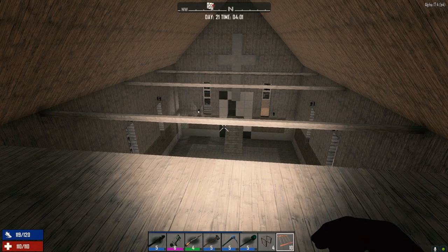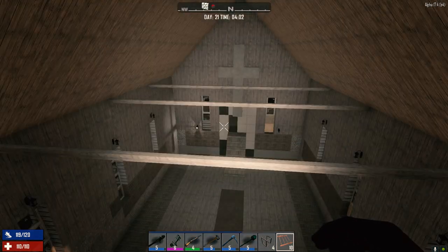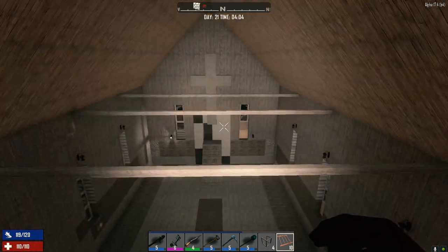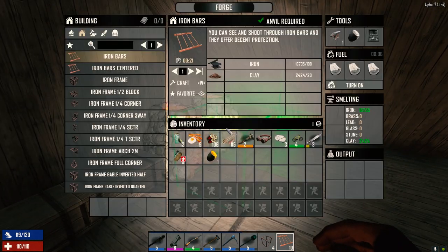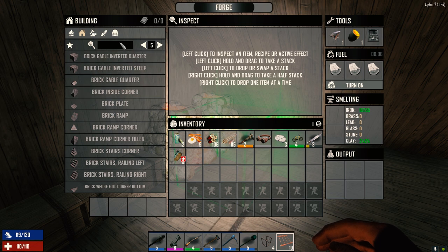Hey everybody, welcome back to my 30 Days to Die series. It's the morning of day 21. I did a little bit of work last night — I put up the reinforced concrete around the door we're going to have going out, just to give us a bit of added protection. I was getting the last of my iron bars completed. We forgot to take the crucible out of the workbench yesterday, but we got it now, so we can make steel.